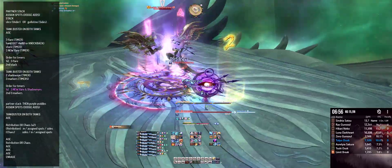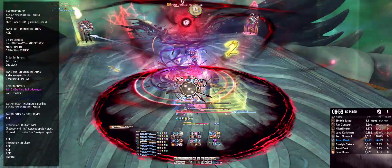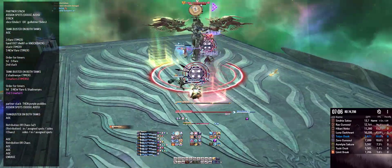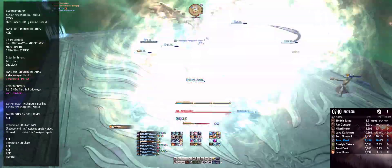Flare timers are about to go off shortly — they need to go to their assigned spots, and everyone needs to look away from the shadow eye timers. As the three flare timers go off, there will be three marker timers on the people near the boss. Please avoid those players and make sure they spread out.